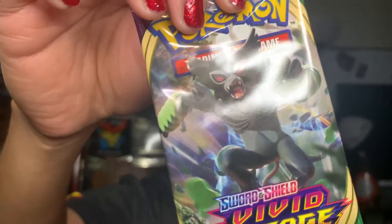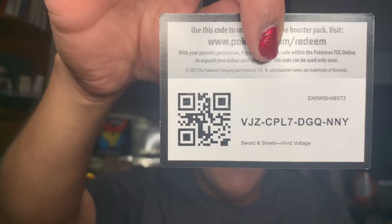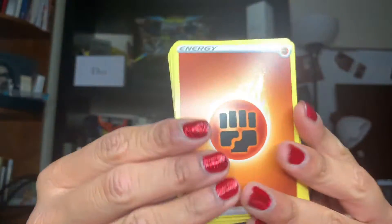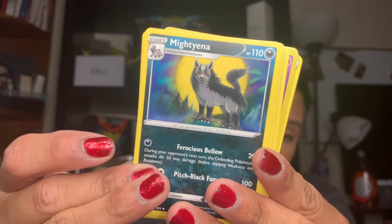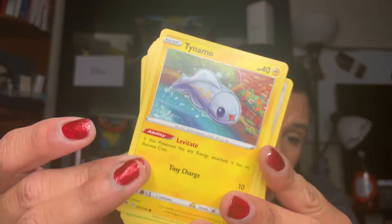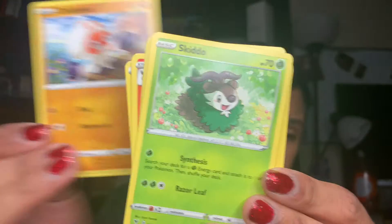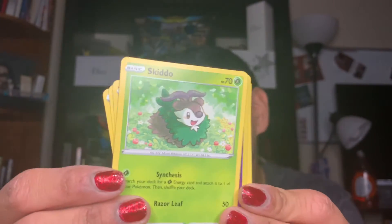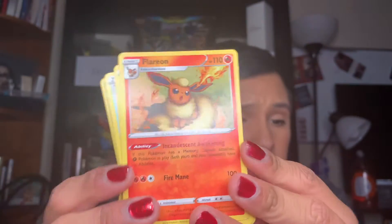This next pack we're going to open up is Poverty Voltage of Zerud. Here's a code card. We have a Brown Energy card, Telescopic Sight, a Mighty Yenna looking so fierce, a Trumb Beak, a Tynemo, an Execute, a Chatot, Club Opus, a Skiddle, my favorite Pokemon Avenue Tare — I've got a Voltage collection — a Dusk Gnor, and we have a Flareon for the rare. That is so pretty.